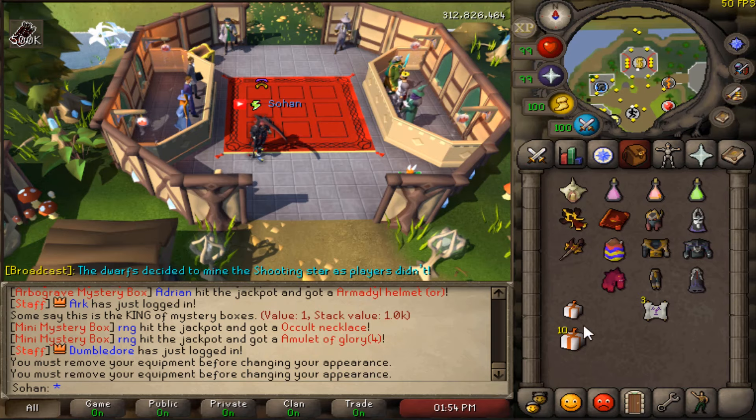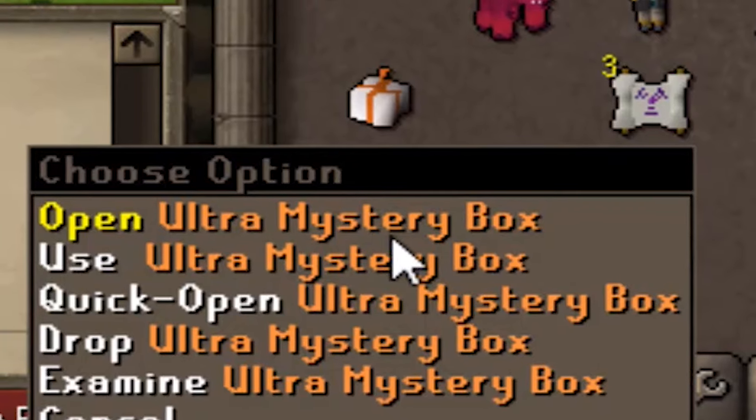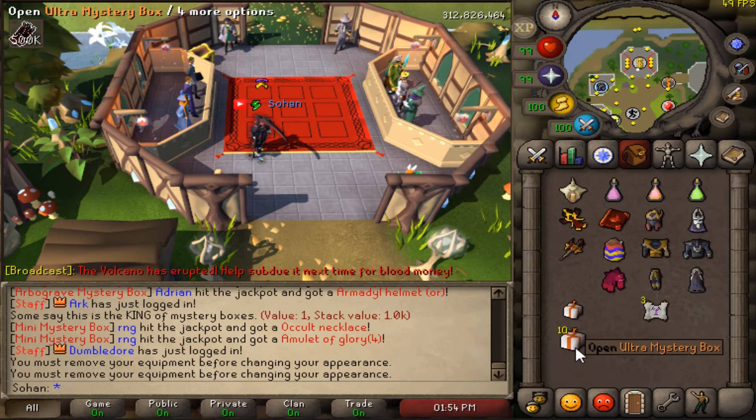Before we start today's video, the first comment is going to win themselves a mini Ultra Mystery Box, but for the main prize, I'm actually giving away 10 Ultra Mystery Boxes. These are worth around $25 each, so that's $250 in Mystery Boxes to one lucky winner.